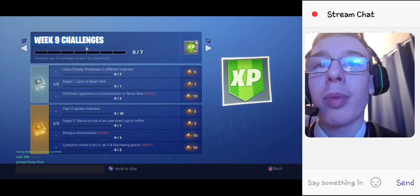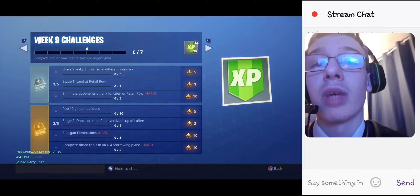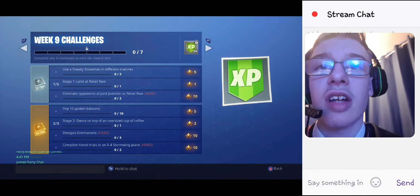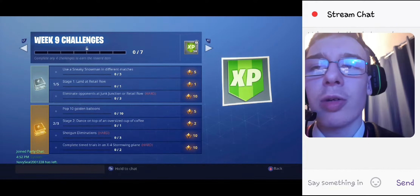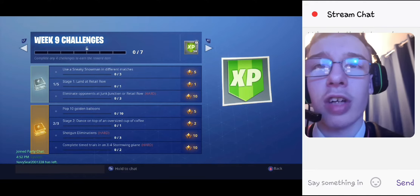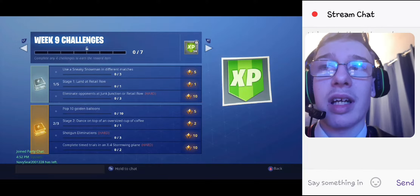Stage two: dance on top of an oversized cup of coffee — don't know where that is. But stage one is dance on top of a sundial, which is at the oasis not far from Paradise Palms. Next: three shotgun eliminations — considered hard, but I don't think that's too bad; in a Team Rumble game you'll get that done easily enough. And complete two time trials in an X4 Stormwing plane. We've gotten used to time trials over the last couple of seasons, but doing it in a Stormwing sounds a little bit harder.